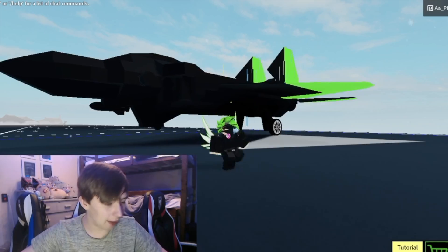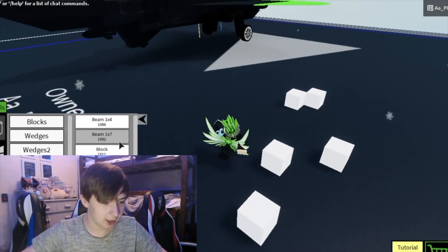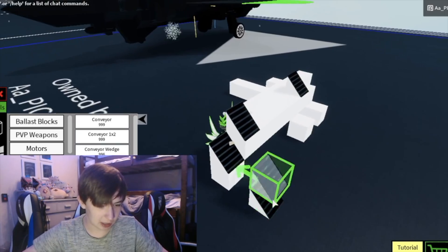Hi guys, it's Robby Tutu. How to build the latest plane. First of all, you take the block, right? You put a block like that, and then you get like a 7 by 7. And then you put a few of those, and then you get a conveyor. You put the wedges there, right?